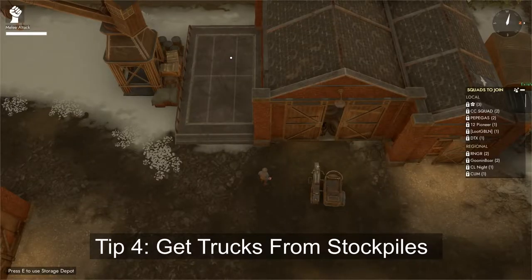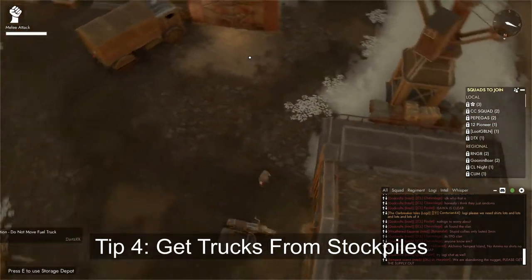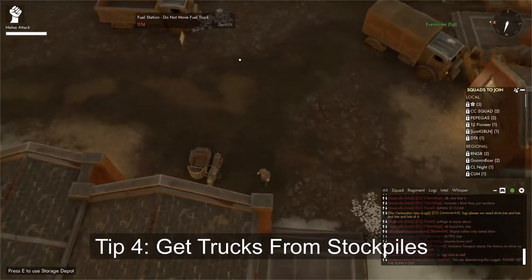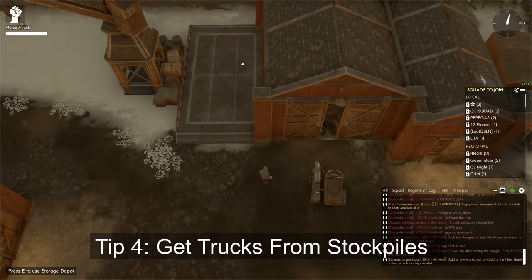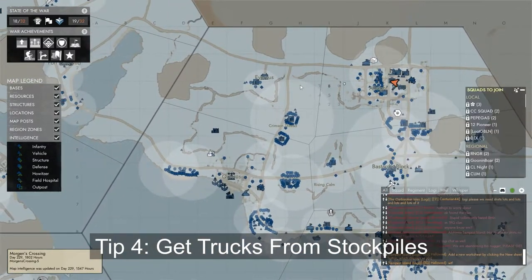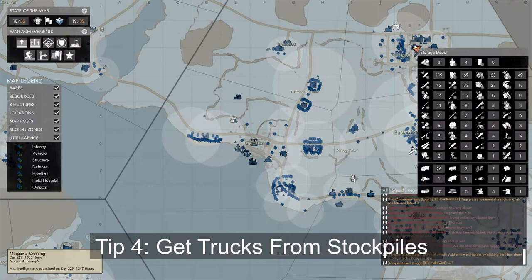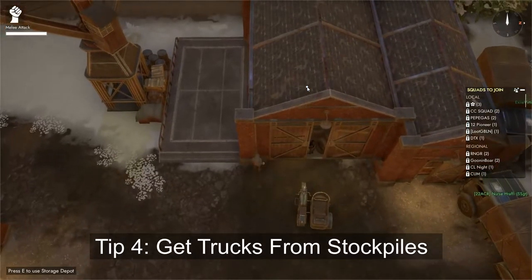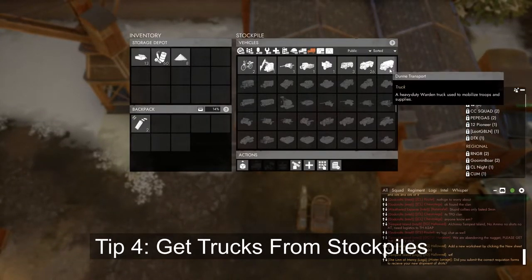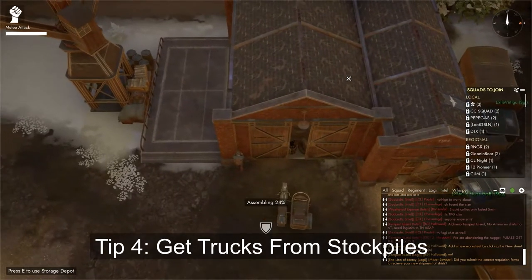Tip number 4: getting a truck. There are two ways to get a truck — one is getting it from the stockpile, and the second is stealing one with a wrench. The easiest way is definitely getting it out of the stockpile. To do that, open your map and look for Storage Depots or C-Ports. You'll see it shows if there are vehicles at the building. Simply go up to the Storage Depot with the truck and click on it.